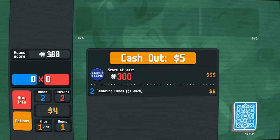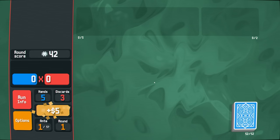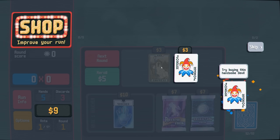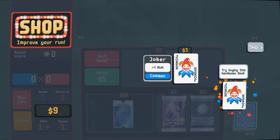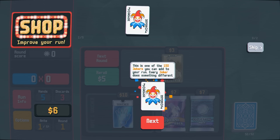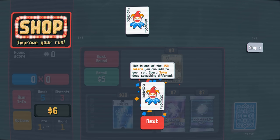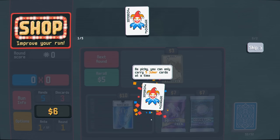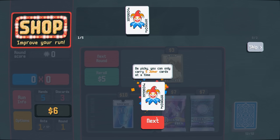I had two remaining hands worth a little bit of money so I got five cash out. Now that you're flush with cash you can buy some new cards from the shop. Try buying this handsome devil — plus four mult. This is one of the 150 jokers you can add to your run. Every joker does something different. This one adds plus four mult to every hand you play. Be picky — you can only carry five joker cards at a time.